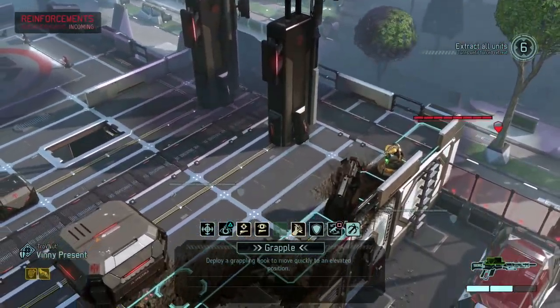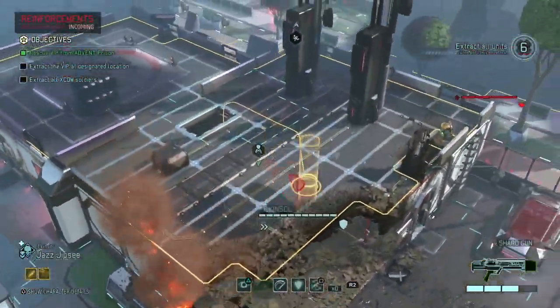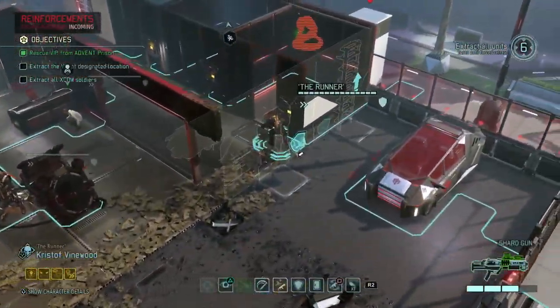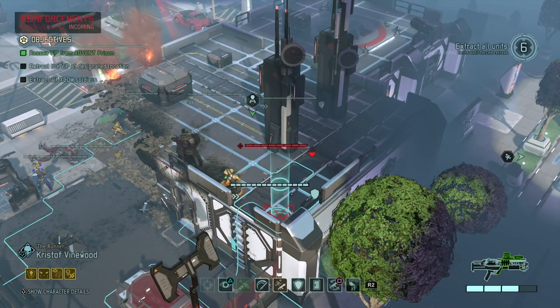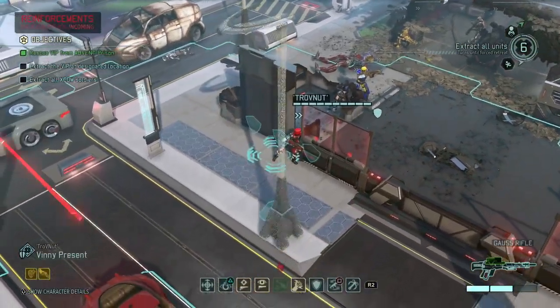The faster I can take out the viper and the archon, the better. This is harsh all of a sudden — but I kind of knew that, because if you rescue the VIP you get reinforcements every time. 67% on the viper — that's not great. I want to get to a better position. Jazz might be able to just insta-kill the snake — slash on the viper, six to eight damage, might kill him. It's 100% so it's guaranteed damage.